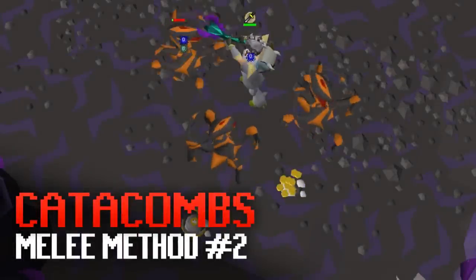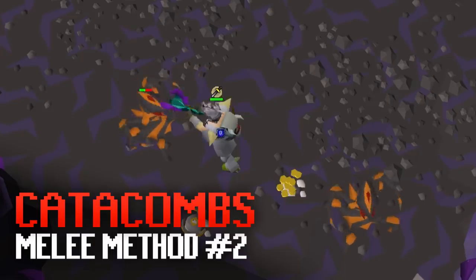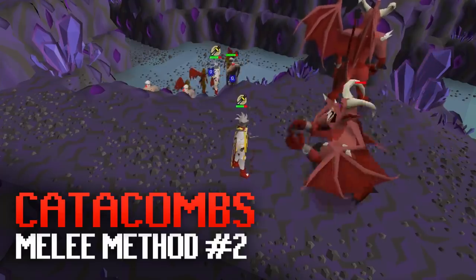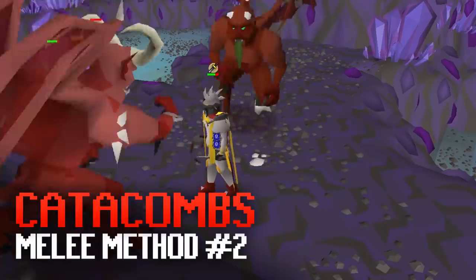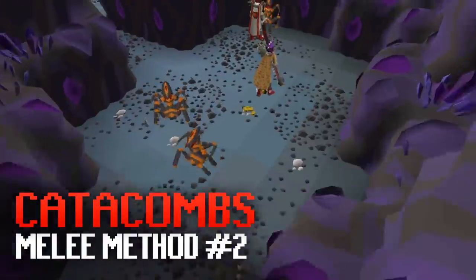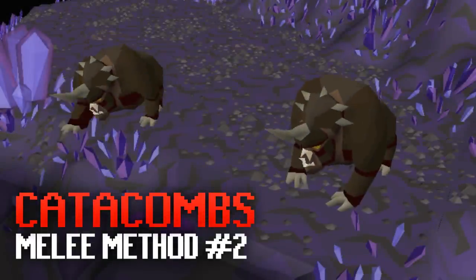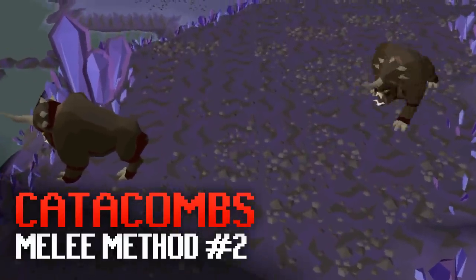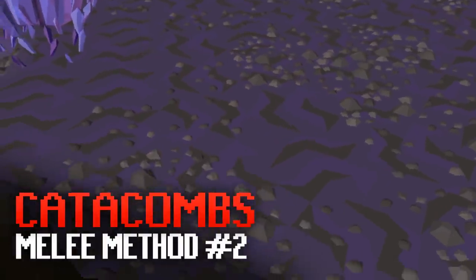The Catacombs of Kurend provides a huge range of AFK slayer areas where you can attack a lot of monsters at a time with melee and sit back with prayer on until they're all dead. Using high prayer bonus gear like proselyte it's possible to AFK with only protect melee on for over 10 minutes at a time, but for monsters you have to attack each one you can AFK for about 4 to 5 minutes. Dark beasts are one of the only monsters in RuneScape that will stay aggressive forever, meaning you can AFK for 20 minutes without clicking, but you do need to keep track of your prayer and health.